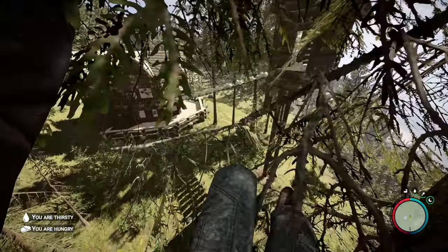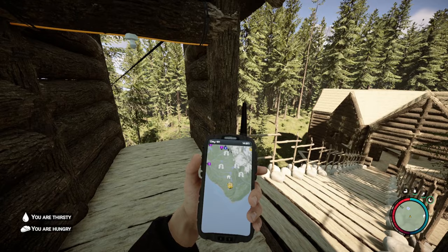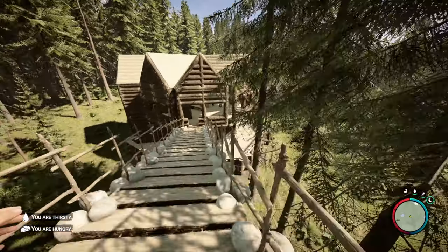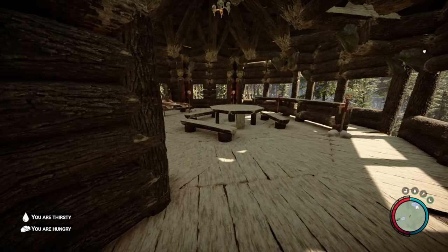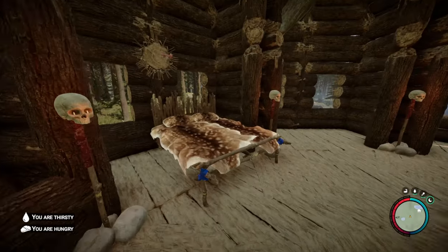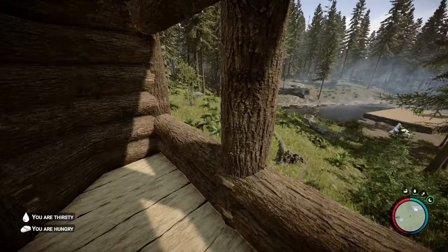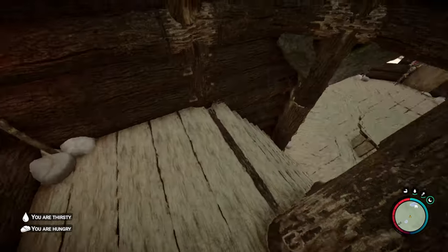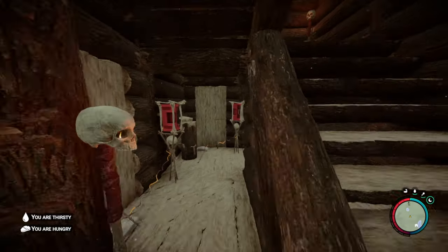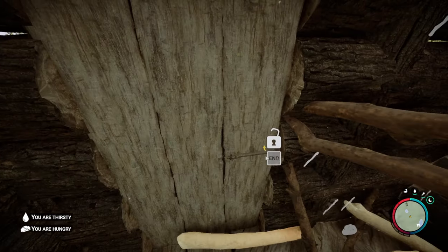Ah, here we go — this zipline system is going on forever. I've ziplined across the entire map, started way over there. So we've got what looks like a giant mansion over there, but we've also got this little thing here — a nice round building. Let's have a little look. Looking good. Nice little bedroom. I like these round buildings — it's the best people can do, I suppose. If they'd just let us build with triangles, but I'd imagine that would be quite difficult.